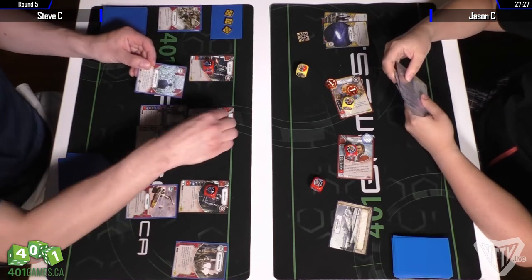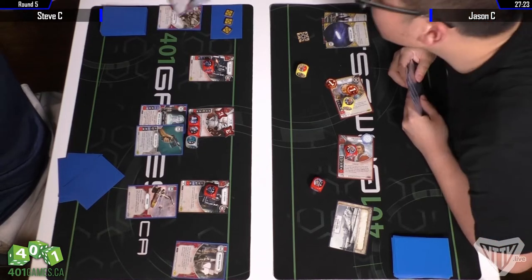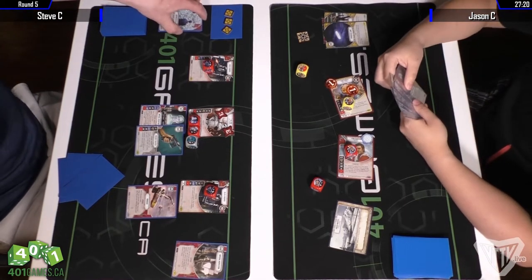No focus to take advantage of Poe with, but he does have two resources so he could deal four damage to FN right now, which he chooses to do. Steve was running Rebel War Room as his battlefield, and Jason decided to go with Frozen Wastes.